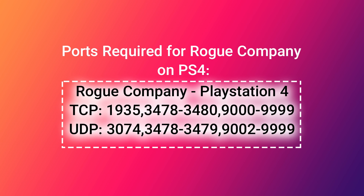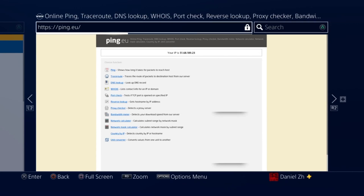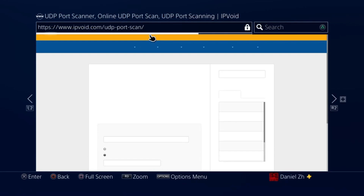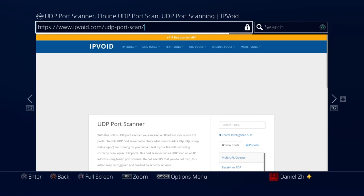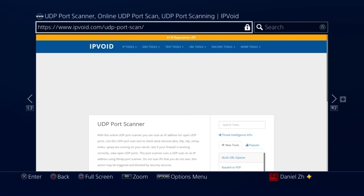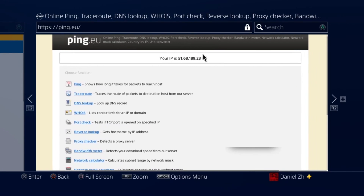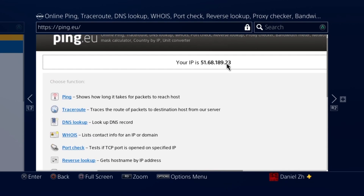These are the necessary ports for playing Rogue Company on PS4. Check whether your connection is TCP or UDP using two websites: ping.eu for TCP ports and a UDP port scanner for UDP ports. Test a few ports on each. If ports are closed on TCP but open on UDP, you're fine and don't need to do anything else.